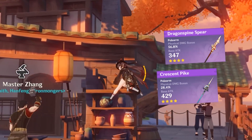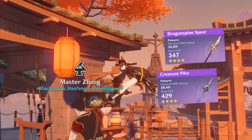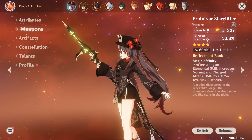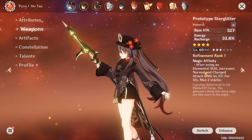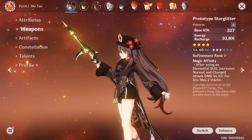When looking at free-to-play options, it feels like a letdown since two of the polearms have physical damage bonus as their substat, which is not what you want. You're basically left with Prototype Starglitter as the best of the worst option, which is actually pretty decent since it helps recharge her burst faster and has a good base attack — the passive will only be utilized one out of two times, but at least you're getting something out of it.